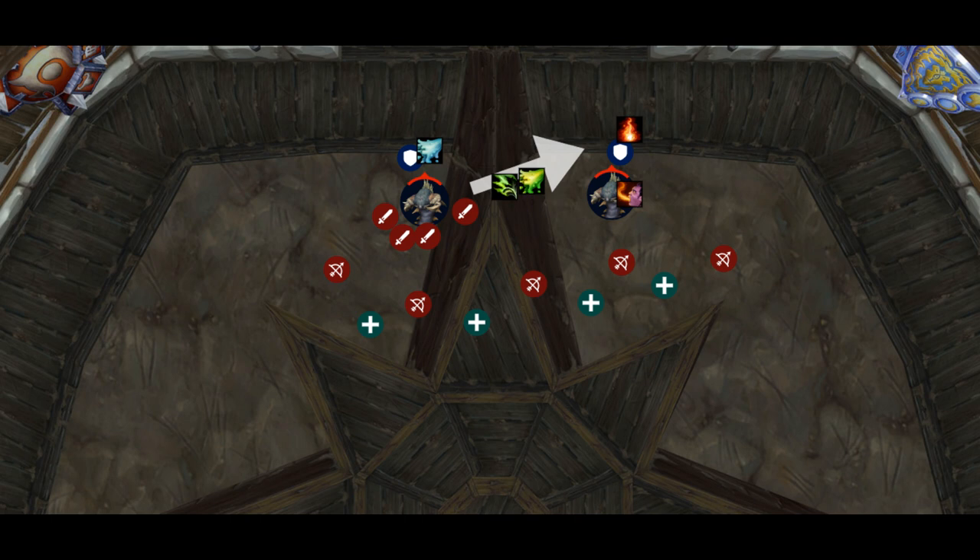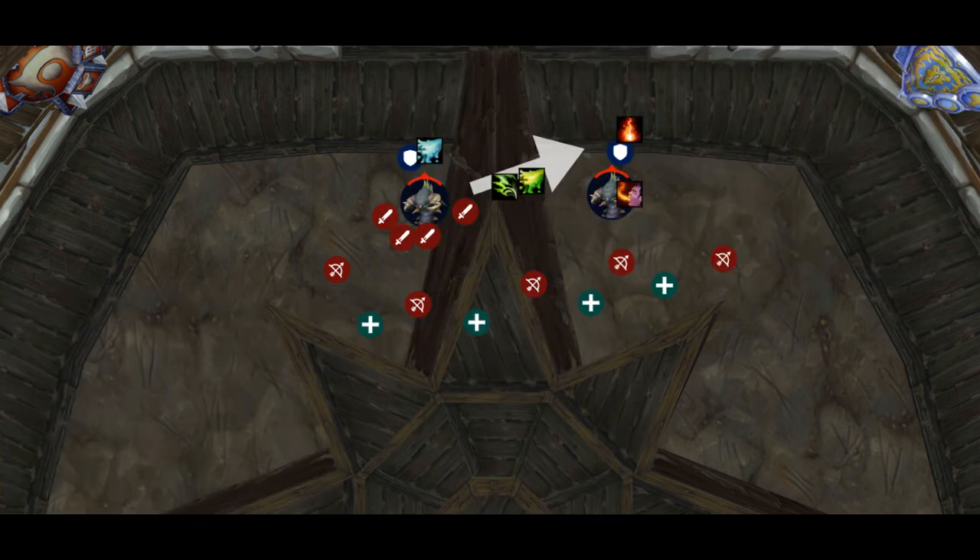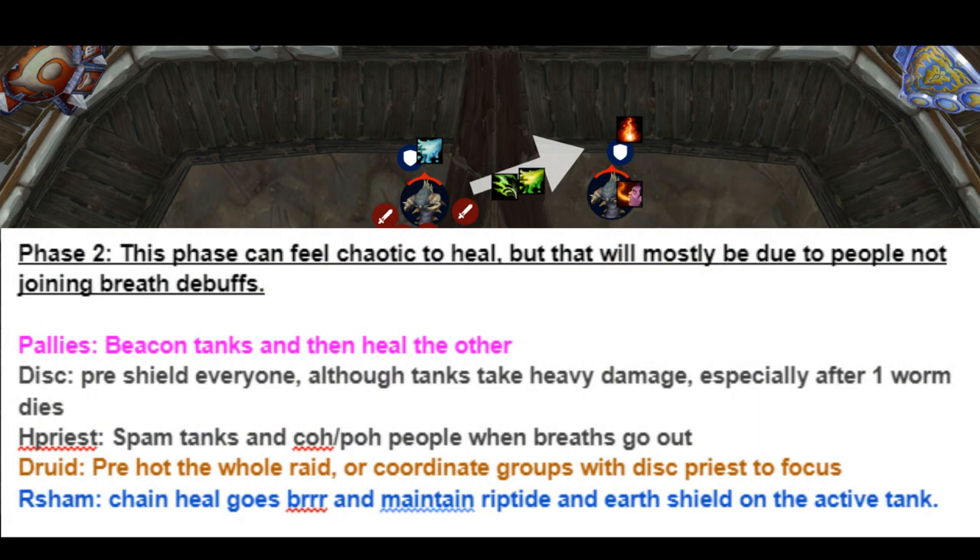Phase 2 is going to feel really chaotic at first, especially when people are getting the debuffs and not bringing them together. Once that starts to happen, this phase becomes a lot more predictable. For this, we have the Paladins beacon the tanks and then heal other people. One Priest can pre-shield everyone and heal as many people as possible. We do tend to see melee get targeted a lot more than range for the sprays. For the Druid, they can pre-hot the same way as the Priest, and also balance heals on the tanks. The Shaman should just chain heal and maintain Riptide and Earth Shield on the active tank.